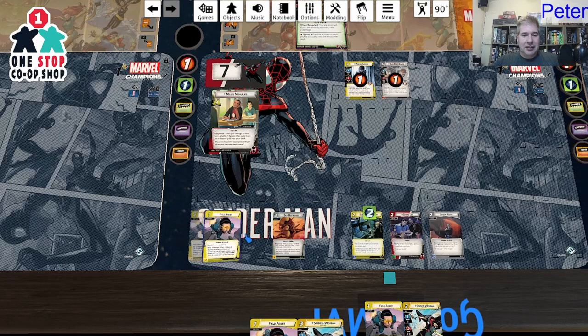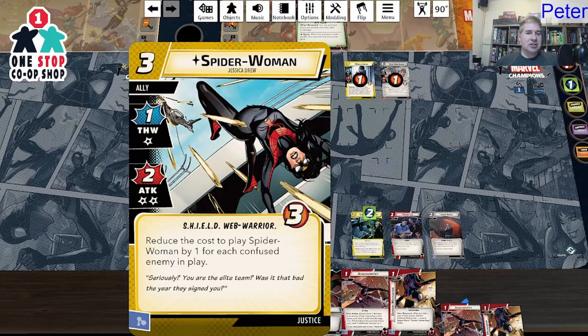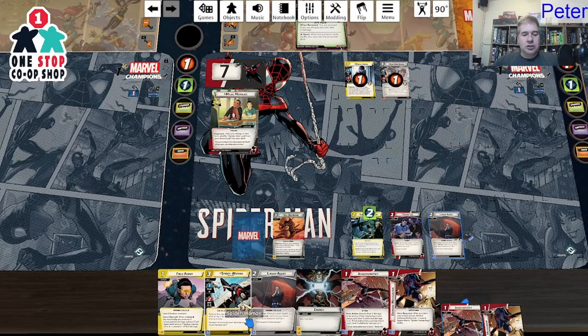I draw, which gets me an encounter card since I decked myself. We got Spider-Woman in hand — the only card we haven't seen. Reduce the cost to play Spider-Woman by one for each confused enemy in play. She's two attack, one thwart with two consequential damage. She is shield also, and a Web Warrior. Exhaust Liaison Agent: play a shield card from your hand, reducing its cost by one. You can't do it more than once per card, it seems.